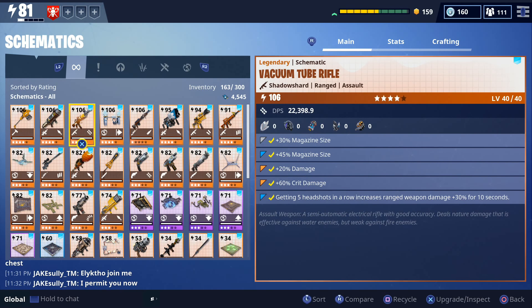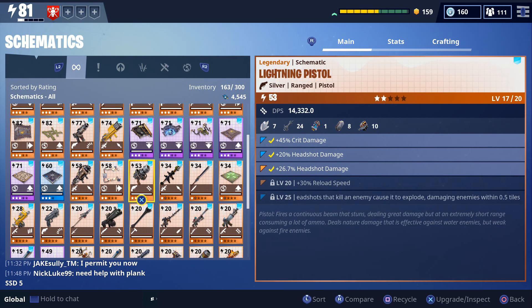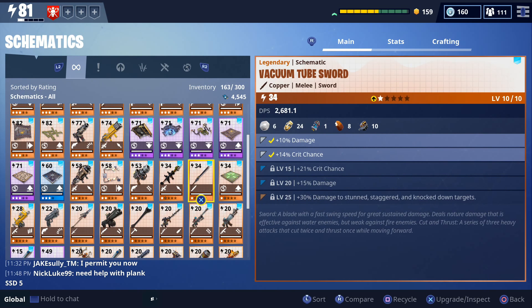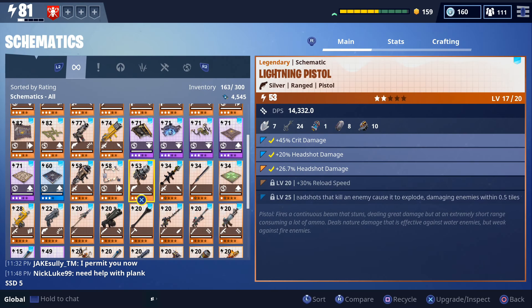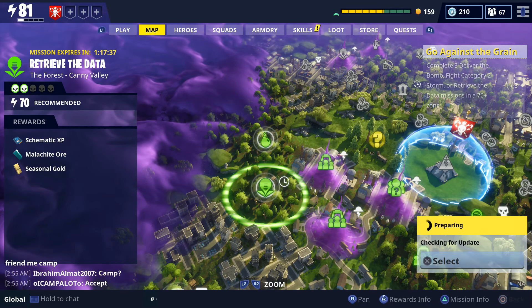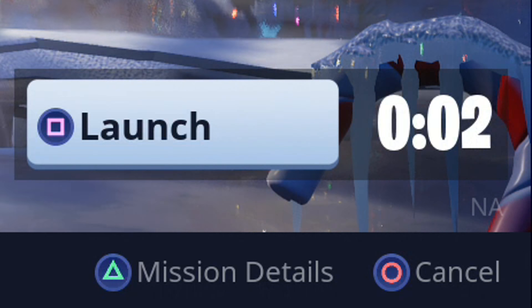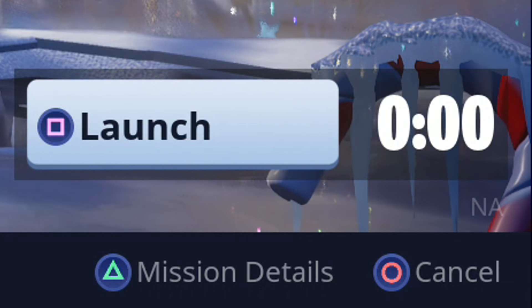Like I said it doesn't have the best roll, so if you get a Vacuum Tube Rifle with better perks you'll definitely be able to do more damage. Let me know which weapon you'd like to see next — either this Lightning Pistol or the Vacuum Tube Sword — and the mission we're going to be doing is this level 70 Retrieve the Data. Let's get ready to rumble.